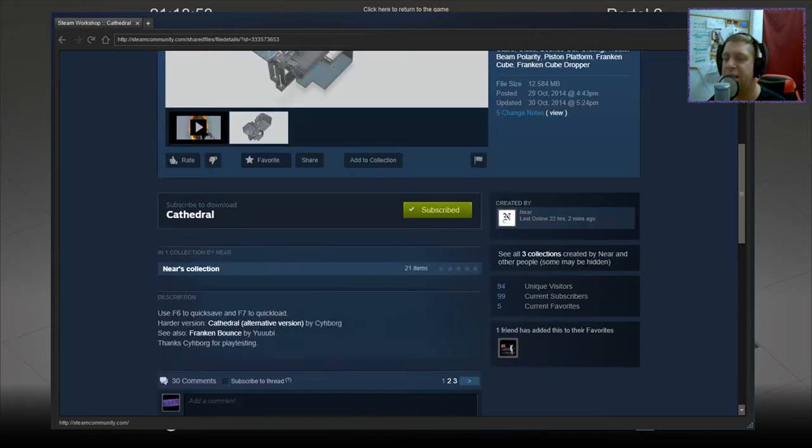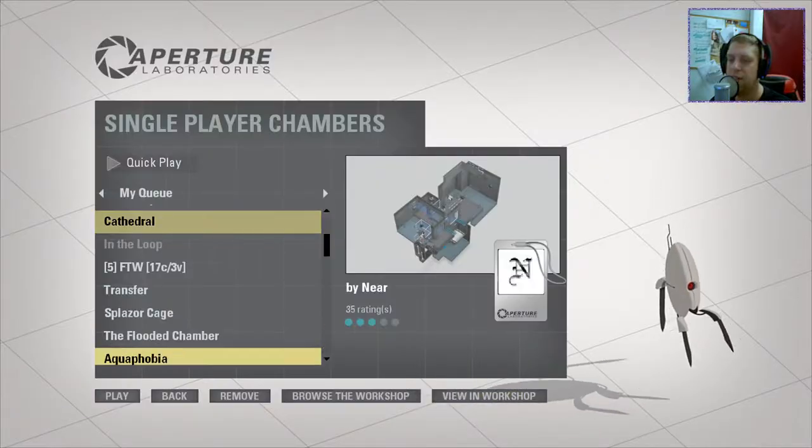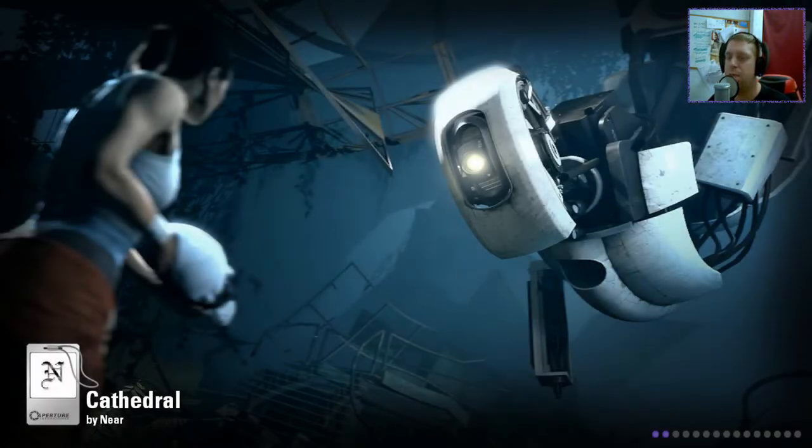Look in the comments. F6 to quick save, F7 to quick load. The harder version is Cathedral alternative version by Cyborg. Seal so Frankenbounce by Yubi, thanks to Cyborg for playtesting. Alright, without further ado, let's jump into the map, shall we?